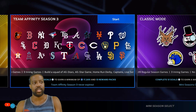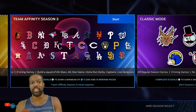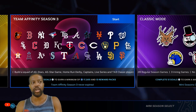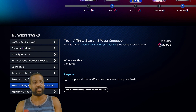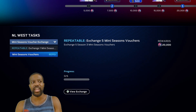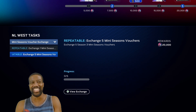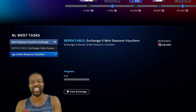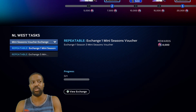This is how you finish the Team Affinity, and you also get 17,500 XP towards the reward path. Even better — go to Team Affinity, scroll down, and you also get vouchers. There's a mini-season voucher exchange. Once you complete the mini-season, you get vouchers you can add to the program. With five vouchers, you get 20,000 XP towards the Team Affinity.